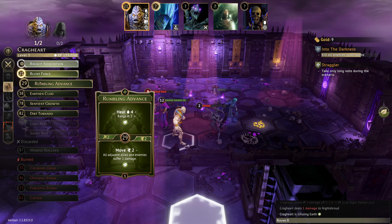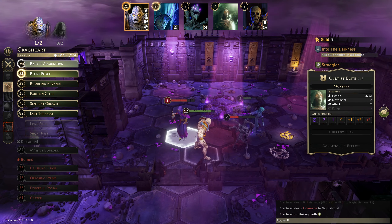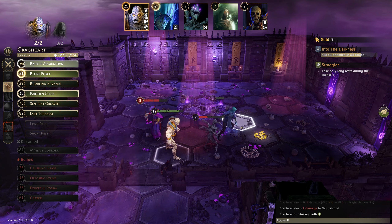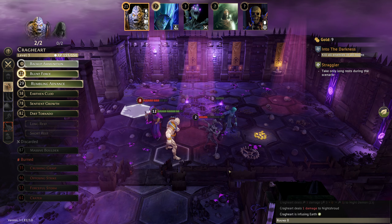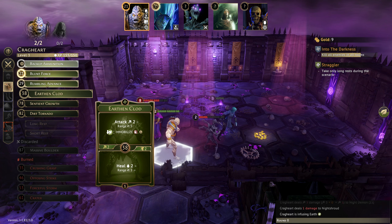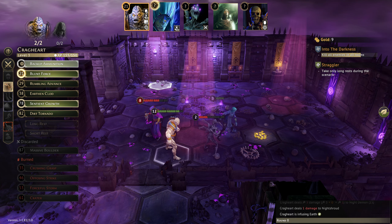We'll just lose Silent Force over that. This means we're going to burn Crater to get over there, but I think it's worth it. So there's one — come and land over here. Even though these are at a disadvantage, I feel that's worth it. Blunt Force will hit you as hard as we can, and Earthen Clod will get some healing over here. Rumbling Advance will do a little bit, and Sentient Growth — step in, do some healing, do some attacking combined.